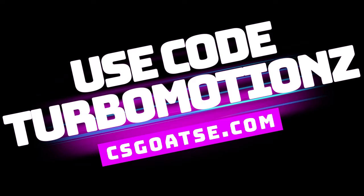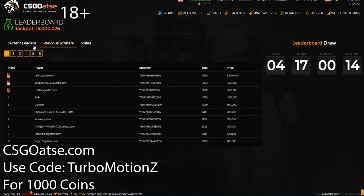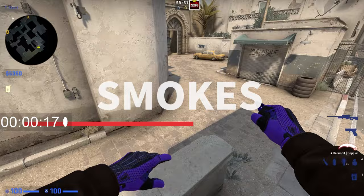Today's video was sponsored by CSGO ATSY. If you're 18 plus and looking for a place to bet CSGO skins, this is the place to go. Deposit options are available, and when it comes to withdrawing, you can withdraw Bitcoin, Ethereum, CSGO, or Dota 2 skins — their withdrawal section is stacked. The site also has a leaderboard: the more you bet, the more you get. Games include sports betting, Mega Wheel (roulette), Crash, Blackjack, Minesweeper, Tabian Dice, Jackpot, and Wheel of Destiny. You must be 18 plus and bet responsibly — don't bet more than you can afford to lose. Go to CSGOATSY.COM and use code TURBOMOTIONZ, or get the link via the Discord.